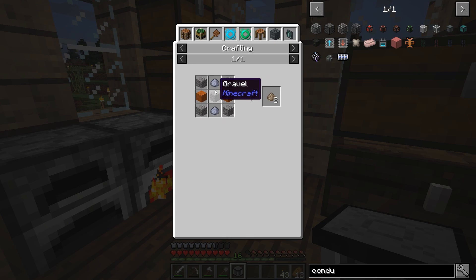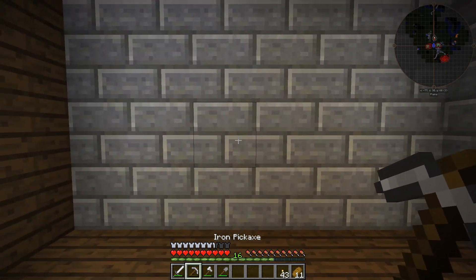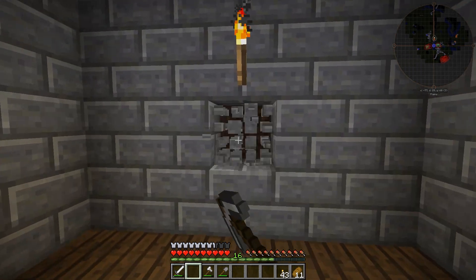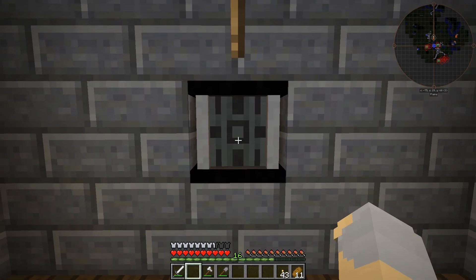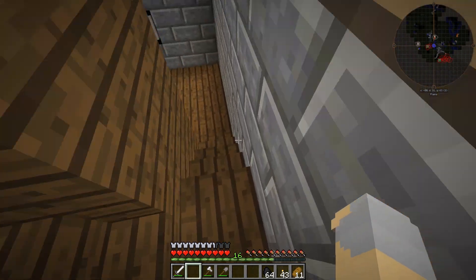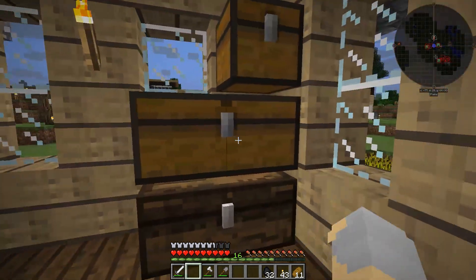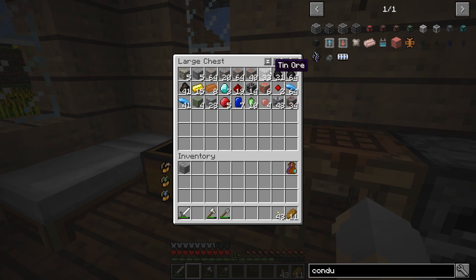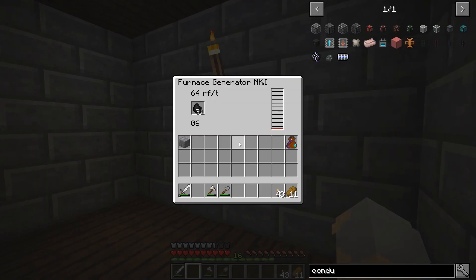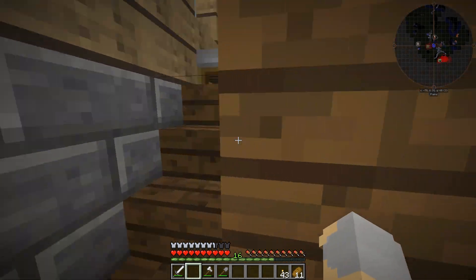The conduits require conduit binders, which are just clay, gravel, and sand, plus some conductive iron — which is basically redstone and iron smelted in an alloy smelter together. So let's put our furnace generator right here and throw some coal in there — let's throw like half a stack of coal. Wow, 64 RF per tick from that thing? That's fantastic! Most generators that run on coal generate like 20 RF per tick, so that's really good. And it has a 1 million RF storage buffer. That will definitely take care of our early game power needs.